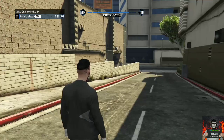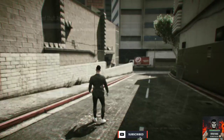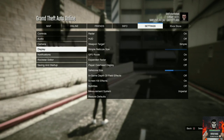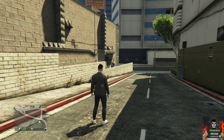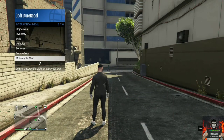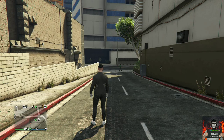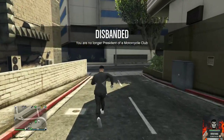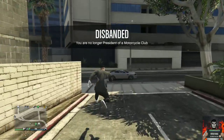Now I'll show you how to get black joggers on your male and female character — it works on both. You'll need to register as CEO, then request your Mobile Operations Center. Once it arrives, enter the cab of your MOC.